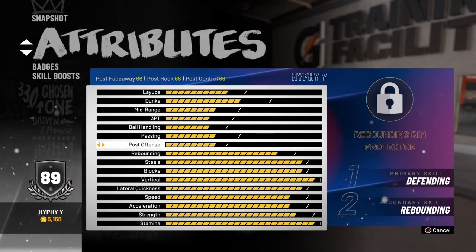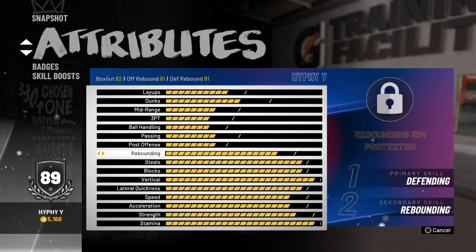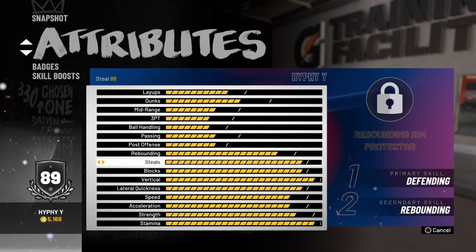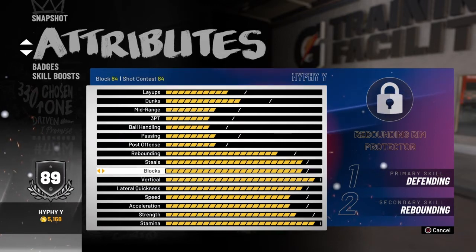What you guys will be surprised at is that my rebounding is only 81 and my box out is 82, which is really good as I'm snagging on people. I think maybe 90 overall will get me another upgrade for that, but it's really OP because I also have Rebounder on Gold. Steals are 88 — I don't say that I get a lot of steals, but now that I have Pickpocket on Silver I've been starting to get more, so it's mostly the badges, but having that high stat is also good.